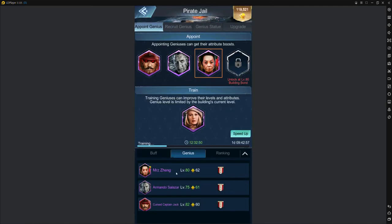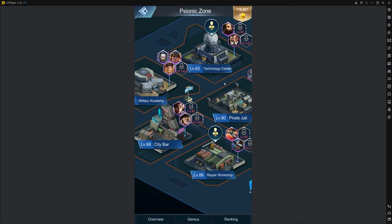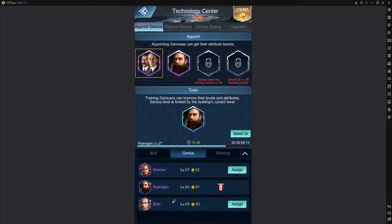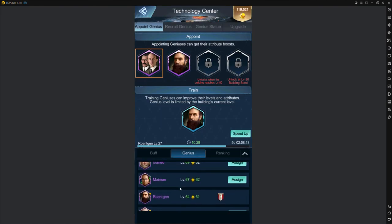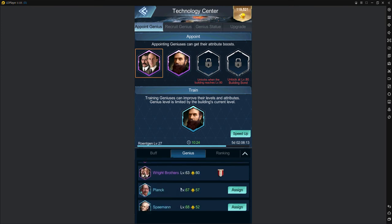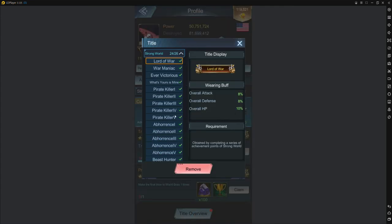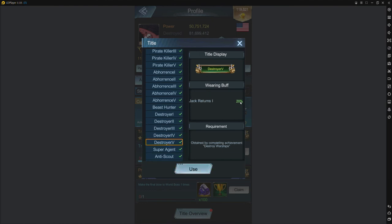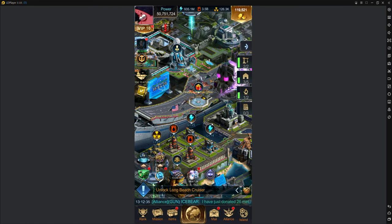Armando pirates have really high health, so overall weakening is very helpful. Mrs. Zhang's energy recovery relates to your rally energy — rally energy coming back 50% faster is really nice especially if you're running rallies. For the technology center slot against pirates, Wright Brothers gives quantity which increases plane damage, and Röntgen gives additional injury for more damage. For your title, use Destroyer V against pirates — it's 20% overall attack but only against pirates, so swap to Aircraft Expert or Lord of War for PvP.